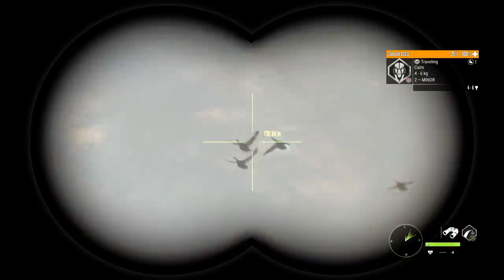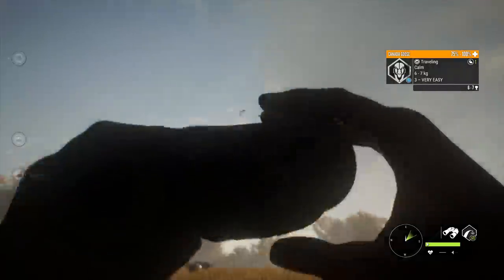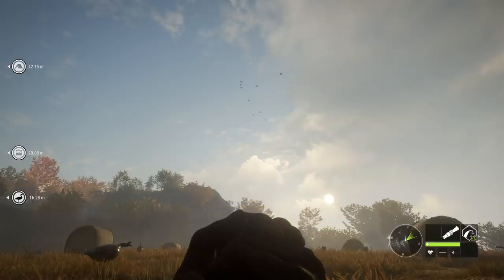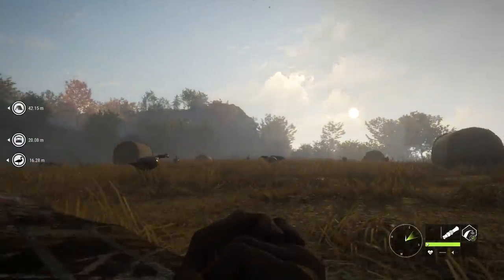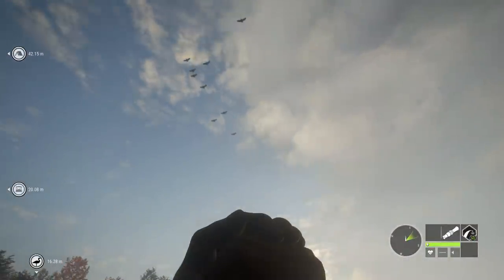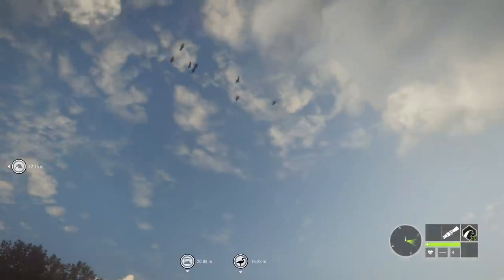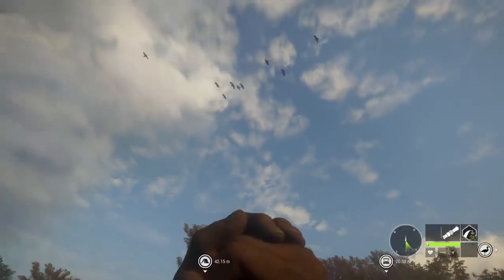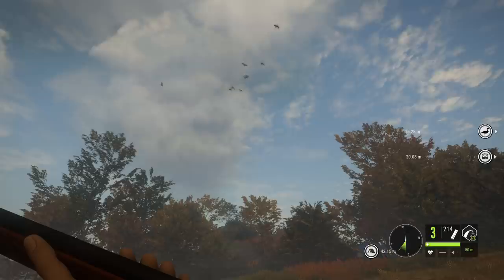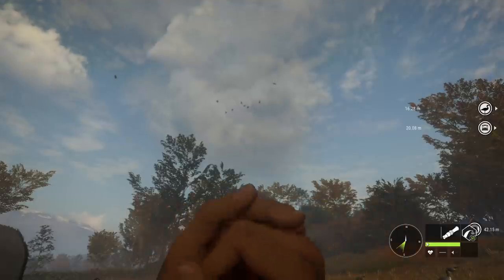We have some geese coming over so we'll look at the shooting process in a moment. The goose collar comes in the Wild Goose Chase DLC, along with layout blinds and goose decoys, and I believe some shotguns as well. The main guns we're using for this hunt are 10 gauges from the Smoke and Barrels weapon pack, and I also have a .22 for geese that are further away.